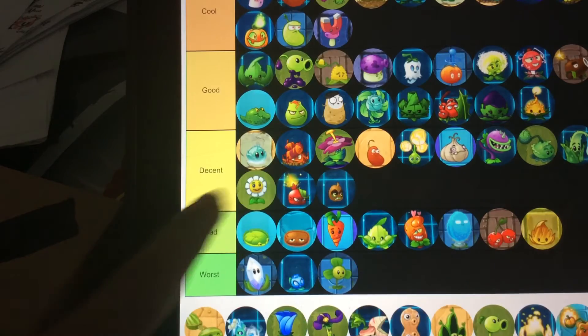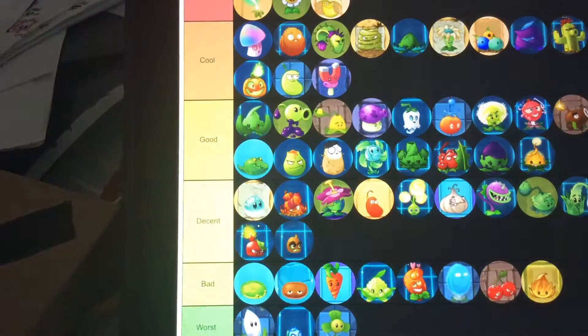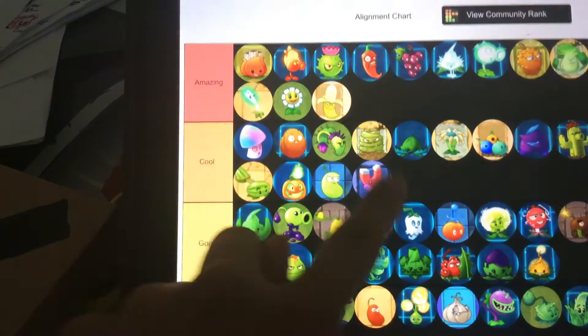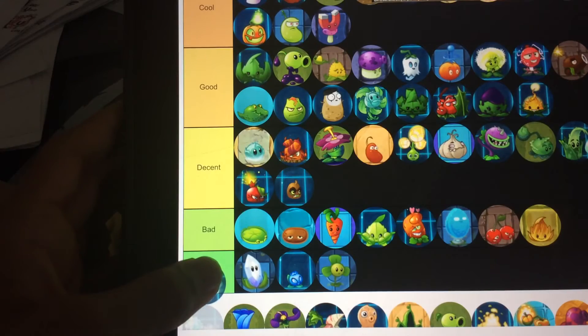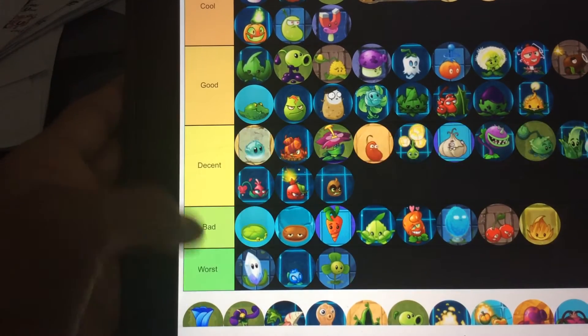Marigold — decent. Actually, it's better. It's the best kind of sunflower ever. I like that it gives you money — money's good. Watermelon Pulse — really, really cool. My second favorite pulse, honestly. I like the pulse, but metal pulse and the ice variants are very cool. This guy — rip-off of Banana Launcher. Actually, let's just put her in decent.